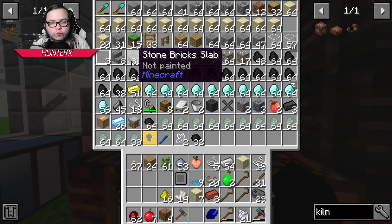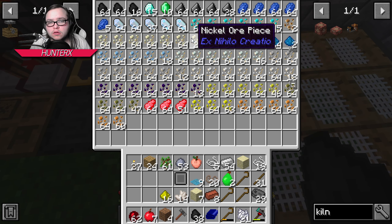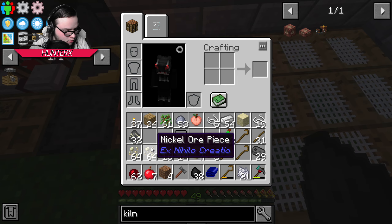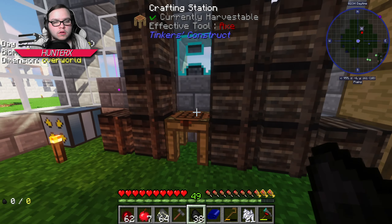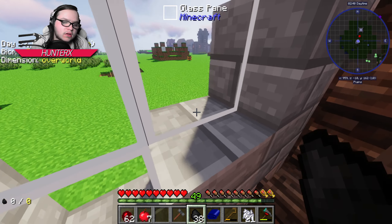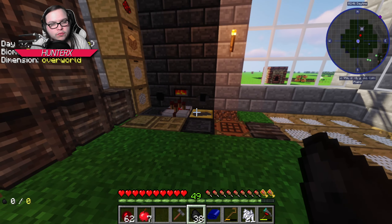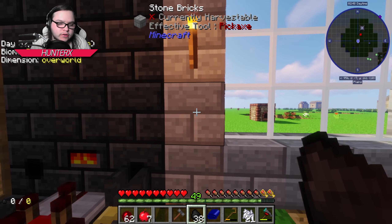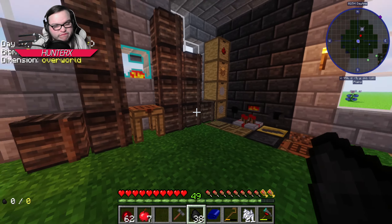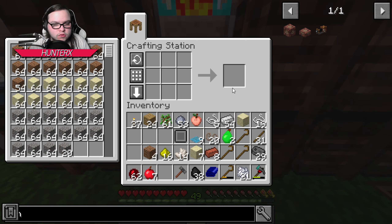We're going to fill it with coal. I'm going to want nickel as soon as I can find it. I don't know if I can automate this specifically. I would ideally want that to be automated in some sort.